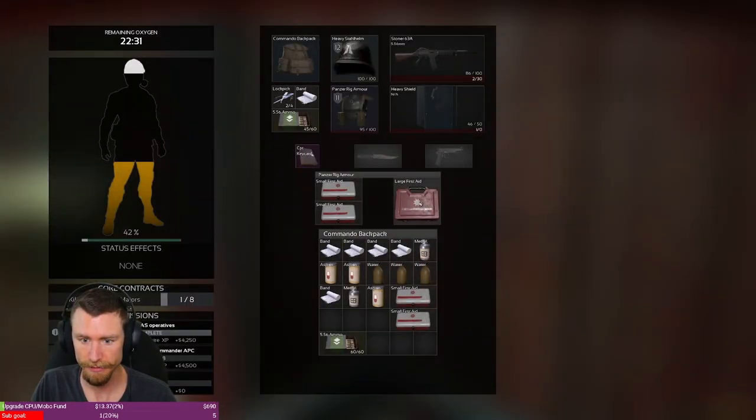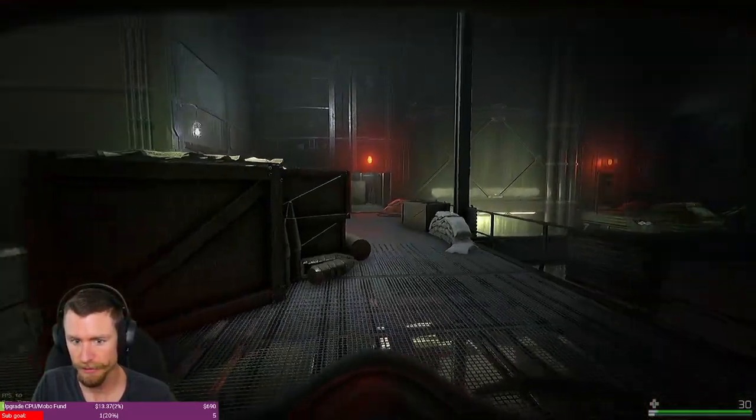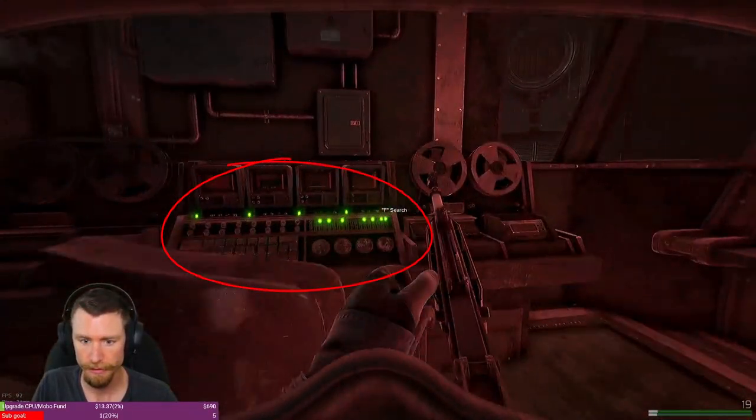So you know Navy Outpost — the high command up in the middle? If you don't, check out some of my other videos. We've got a map guide for Navy Outpost you should definitely check out. Map knowledge is huge. Once you battle your way up there, go ahead and check out this little green area that's lit up.